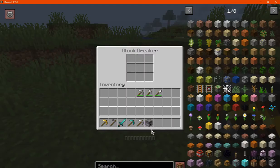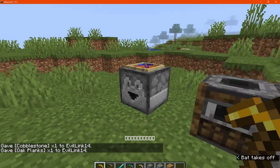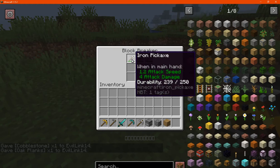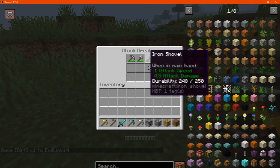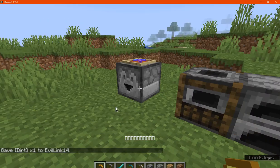What you want to do is put in tools that are appropriate for breaking specific blocks. For example, you'll want to use a pickaxe for cobblestone, an axe for wood, and a shovel for dirt. I've tried a sword and hoe and they don't do anything.